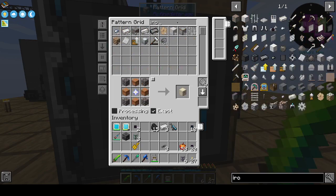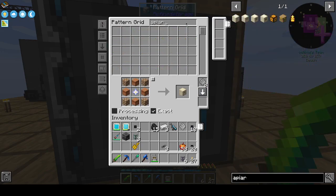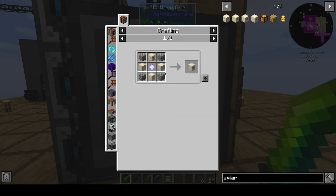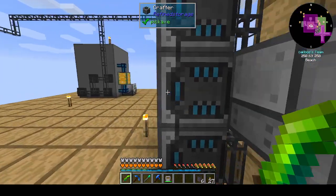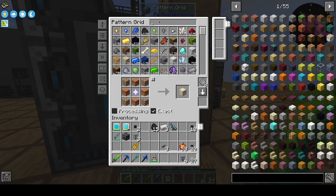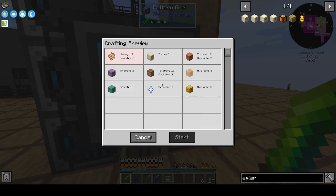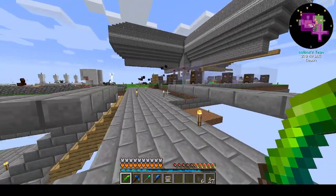We're gonna take more iron honeycomb things, because that's what we have available. So what does apiary Tier 2 require? Oh man, we're gonna need a lot of those, but we'll get the Tier 1 made and then we'll work from there. We need 17 more. Oh my god — produce faster, iron bees!